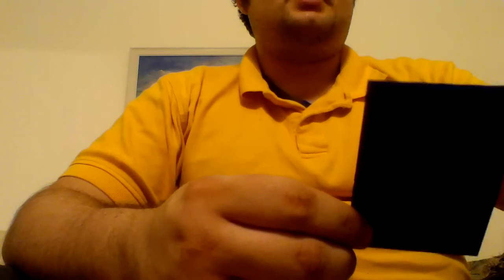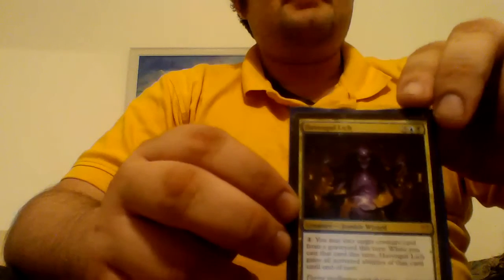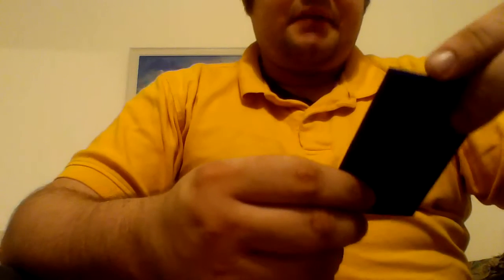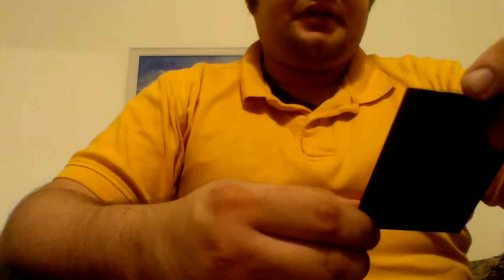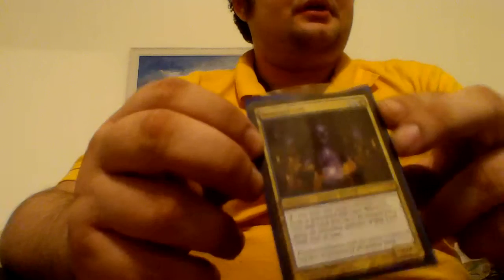Next is a card I actually haven't played in the deck yet, but I've seen some decks run it. It's called Havengul Lich. It's a 4/4 for 5, and you can pay 1 to cast a target creature card from a graveyard this turn. When I cast that card, Havengul Lich gains all its activated abilities until end of turn. I think I'm going to like it a lot in this deck.